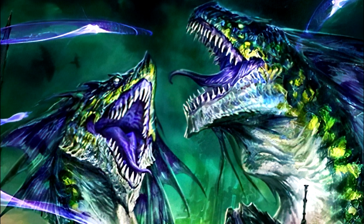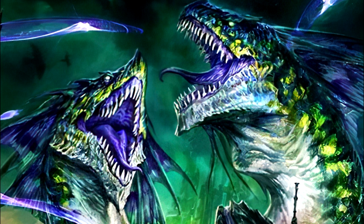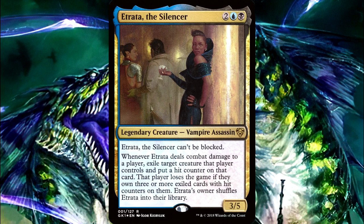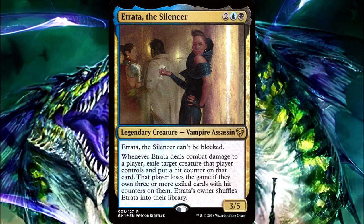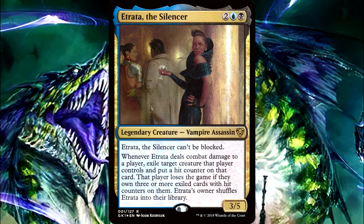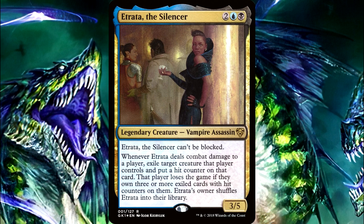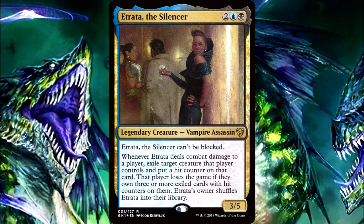The last practical way the Throne saves you is from a one-off effect that says 'you lose the game.' For example, your opponent is running an Etrata, the Silencer deck. Whenever Etrata deals combat damage to a player, you exile a target creature that player controls and put a hit counter on it; that player loses the game if they own three or more exiled cards with hit counters. This game loss is part of the resolution of her triggered ability — not a static ability constantly checking. So when her ability would make you lose the game, your Throne steps in and stops it, forcing your opponent to trigger her ability again.